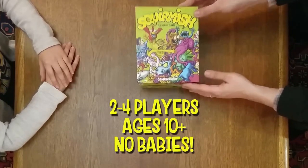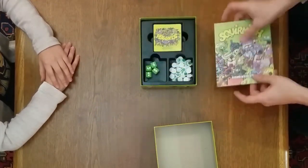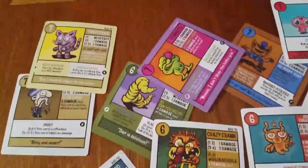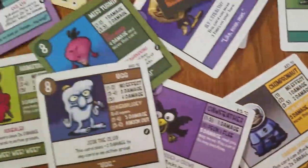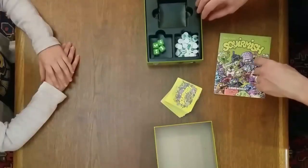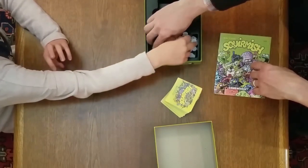First we'll open the box and see what's inside. We've got the rule book here. We've got a deck of 70 different cards. Every card is unique — they all have different characters with different abilities, different battle cries, different attacks. Then we've got our damage counters here, and we've got four dice.